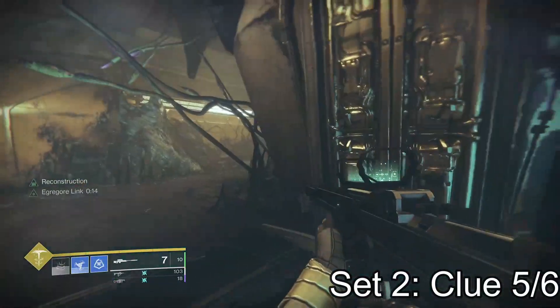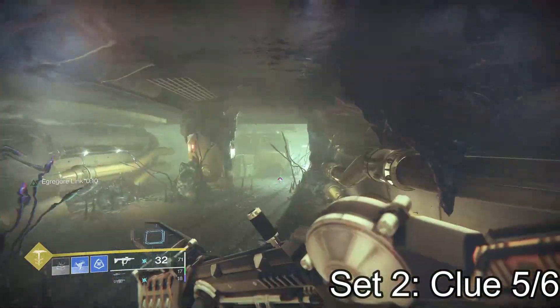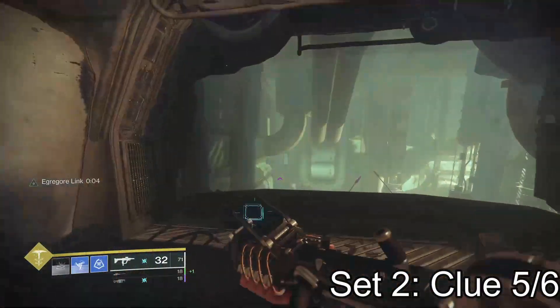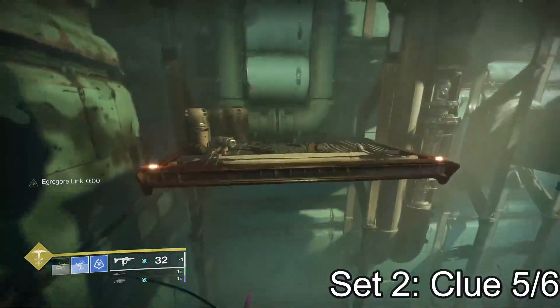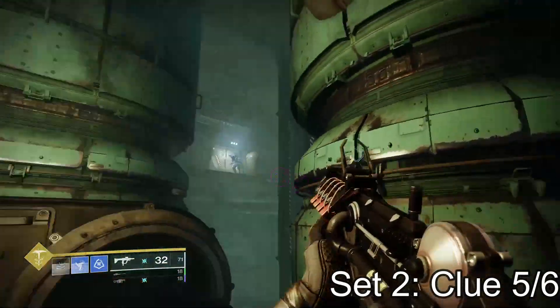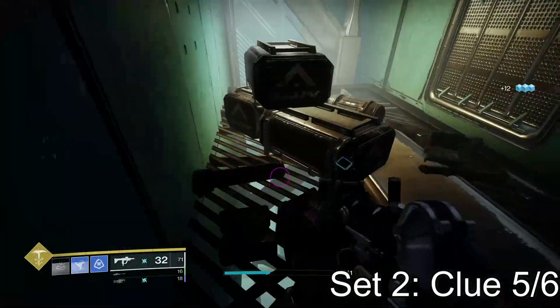Number five is in the little jumping puzzle that's right before the boss room. You have to get across those two little jumps and across the two turning platforms, and there will be behind a box a little ghost slash card that you have to collect. Once you jump across these chasms and kill the scorn that's up to the left, you can collect the little ghost as your fifth clue for the second set.